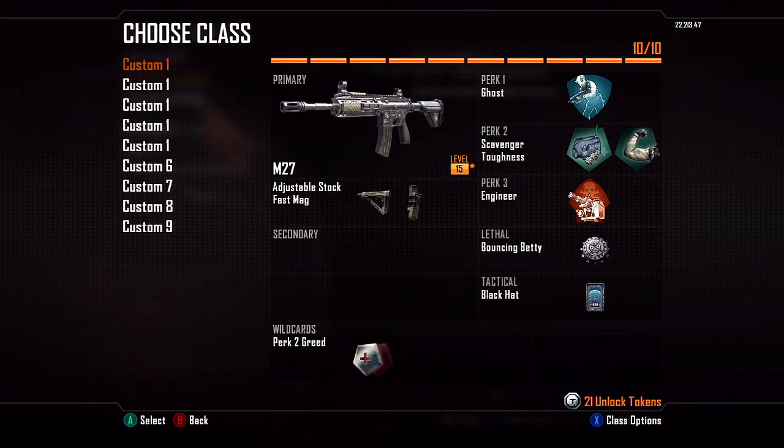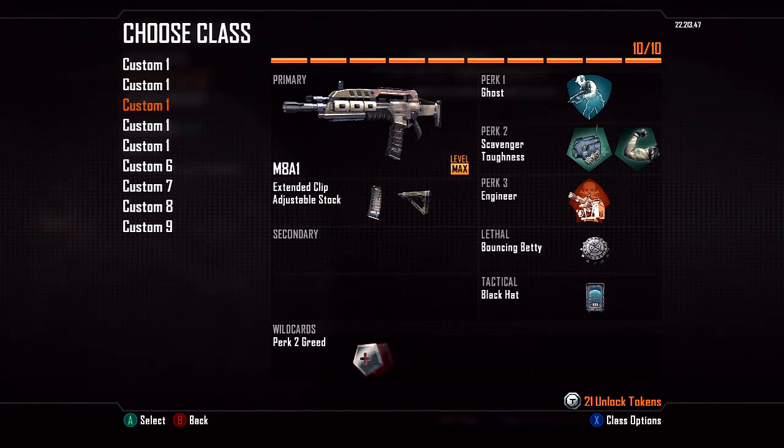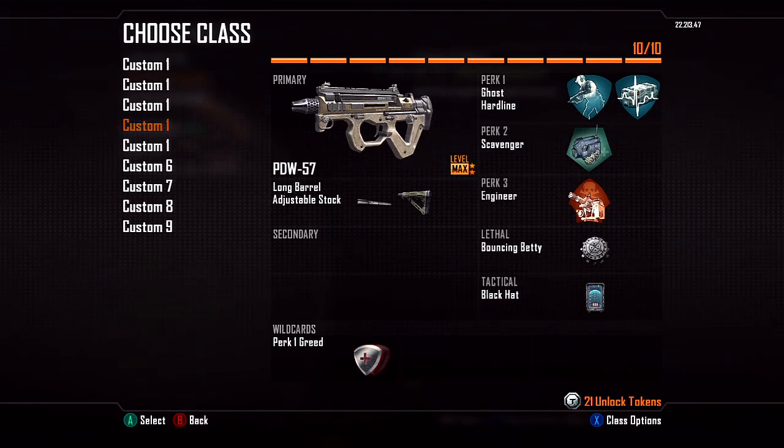My rule of thumb is it's not worth running extended mags on anything. Dual mags is probably your best bet — it doesn't give you extra ammo like it did in Black Ops, but the fast reload time over ten extra bullets? I'll take the fast reload. The M27 is a 30-shot clip so I run dual mags; the Scorpion, same thing — 30-shot clip, dual mags. The M8A1 is the one gun I'll put extended mags on, because since it's a four-shot burst I'm not reloading as much. During intense gunfights where you can't afford to reload, especially with a burst gun, extended mags is very nice. The PDW has a 50-shot clip, so I run long barrel — more damage and range.